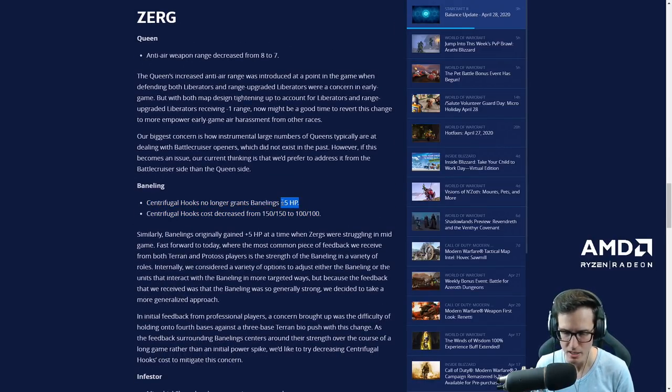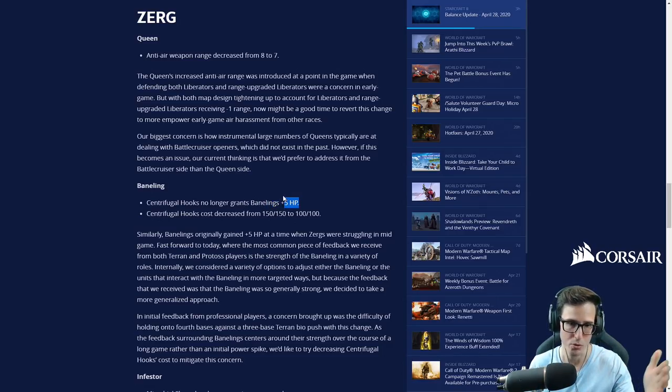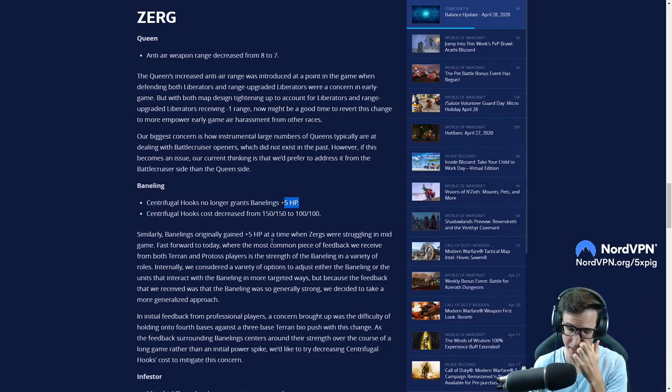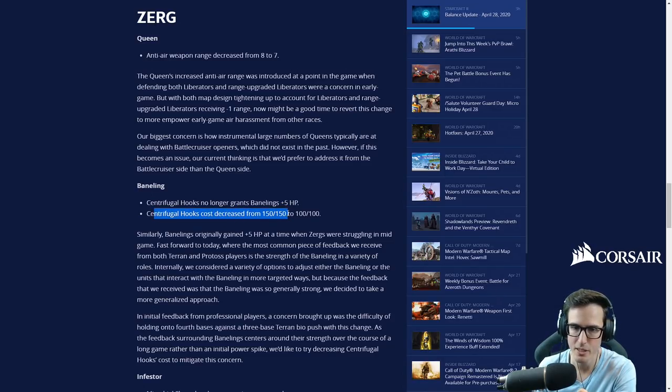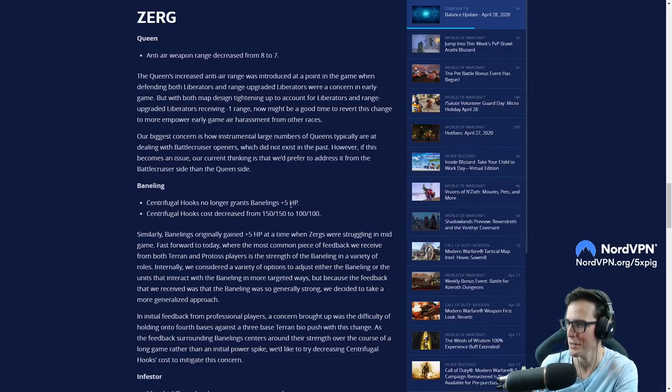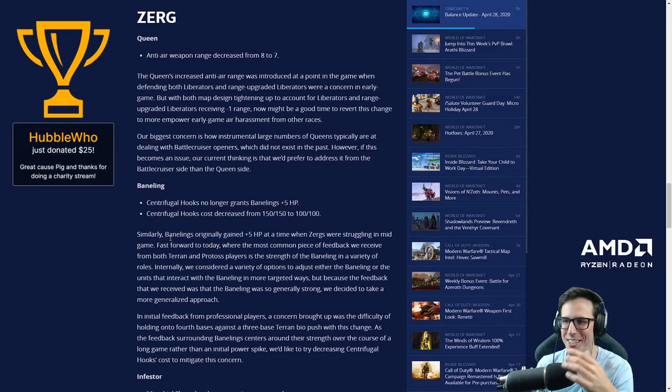Banelings losing the plus-five hit points they get with baneling speed — I go 'oh, maybe a little too much.' We'll see how it goes. I do see so many banelings make it through storms with like two hit points and still hit the Protoss army, so this is actually quite impactful. Marines are also going to gun down banelings a lot more. It will decrease the cost of baneling speed from 150/150 down to 100/100 — does that compensate? I don't think so.